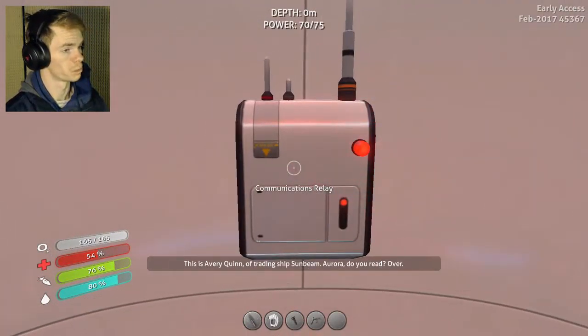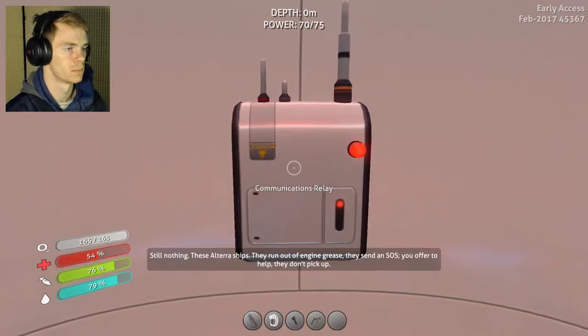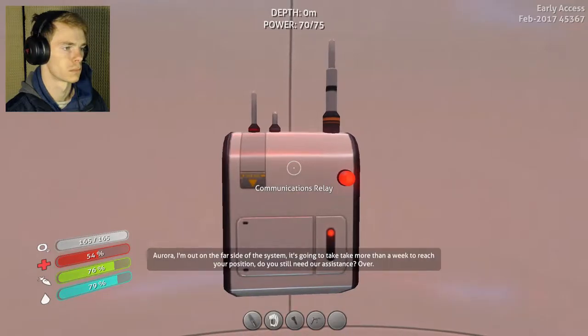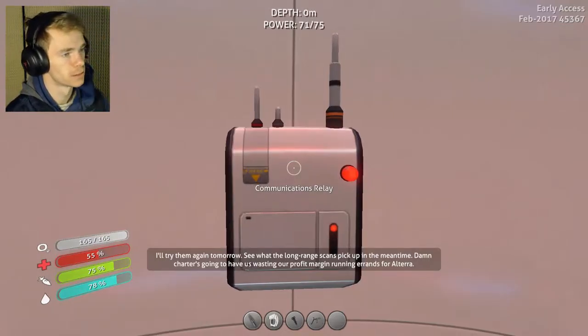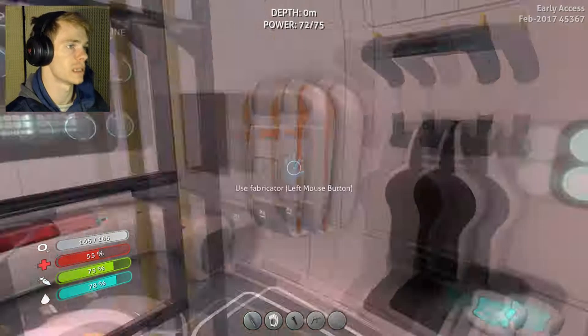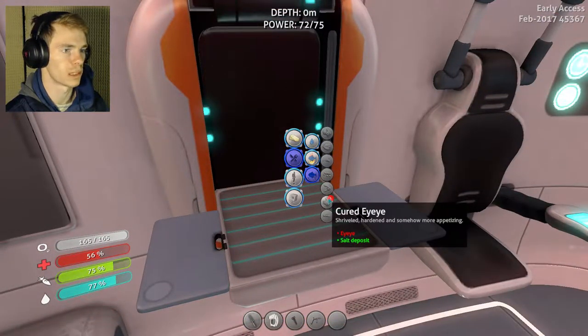This is Avery Quinn of Trading Ship Sunbeam. Aurora, do you read? Over? Still nothing. These old Terra ships — they run out of engine grease, they send an SOS, you offer to help, they don't pick up. Aurora, I'm out on the far side of the system, it's gonna take more than a week to reach your position. Do you still need our assistance? Yeah, I need your assistance, please. They have no idea that we crash landed, did they? I'm definitely crash landed if anyone wants to, you know, help me out here.